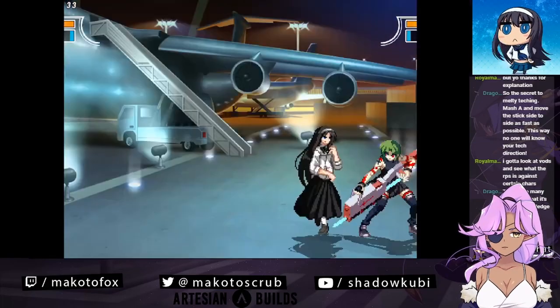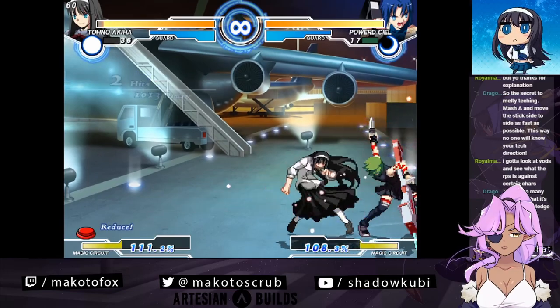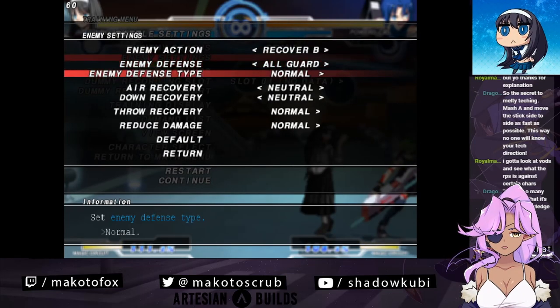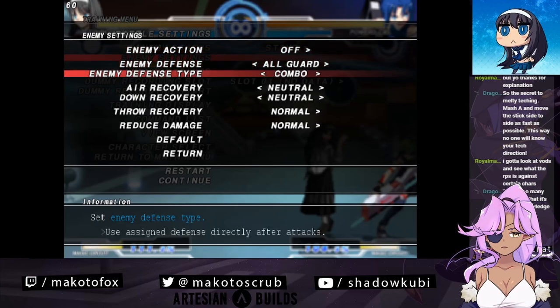This is a good example of how I play this character. So whenever I knock somebody down in the corner... Offense, all guard. Defense... Defense combo.